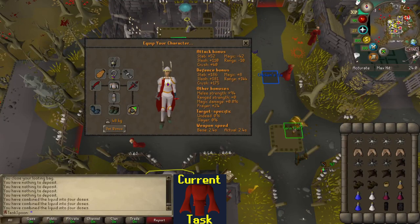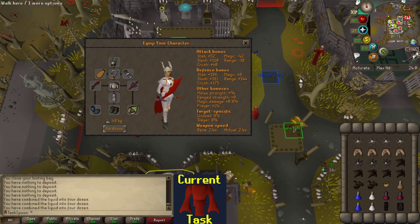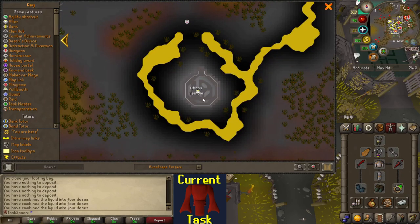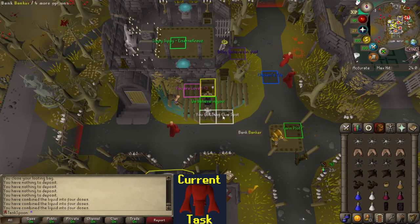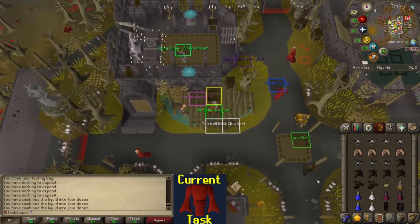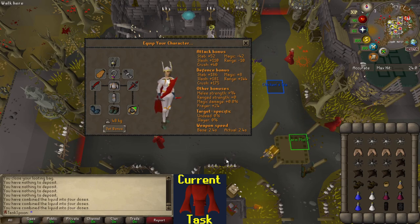Mixing it up a little bit from last time, I'm gonna wear the proselyte armor for more prayer bonus, so I don't have to go back and pray at the altar. The Elder Chaos Druids are at the Chaos Temple, which has an altar at it, so you can just pray mage the whole time — they'll only attack with magic, so you're essentially immune to all of their damage. I also brought some Black D'hide to swap to if I get attacked, to help with the magic defense, so I can hopefully not get teleblocked and entangled or frozen as much.